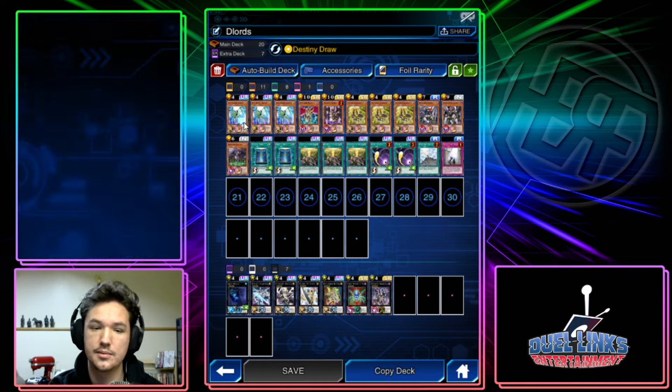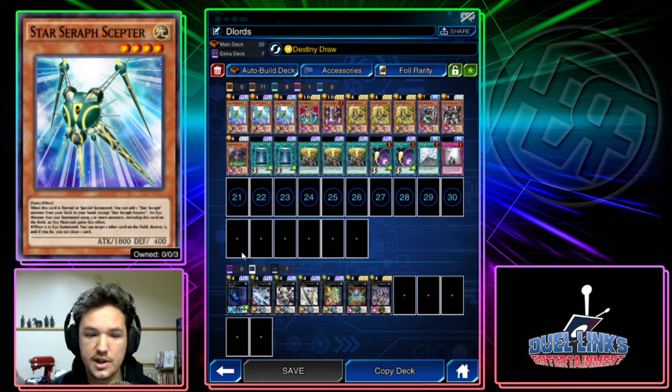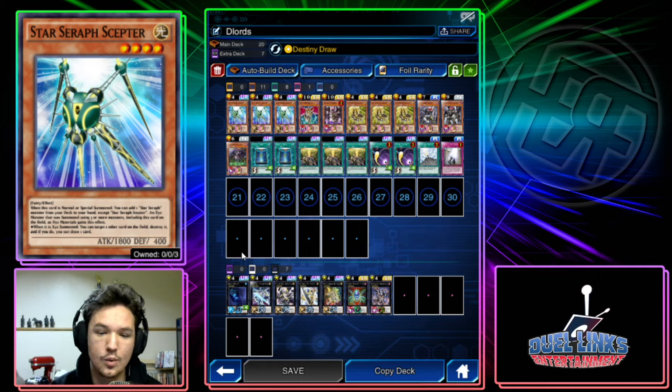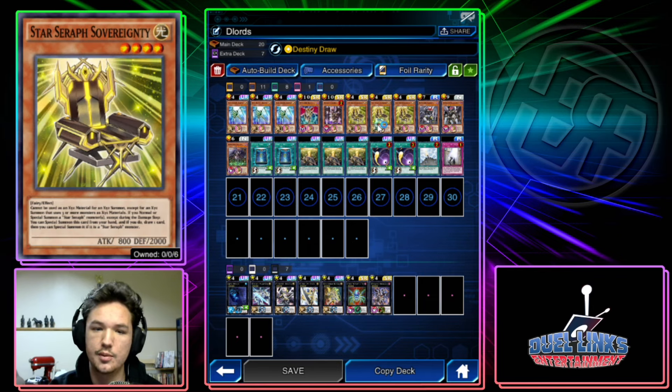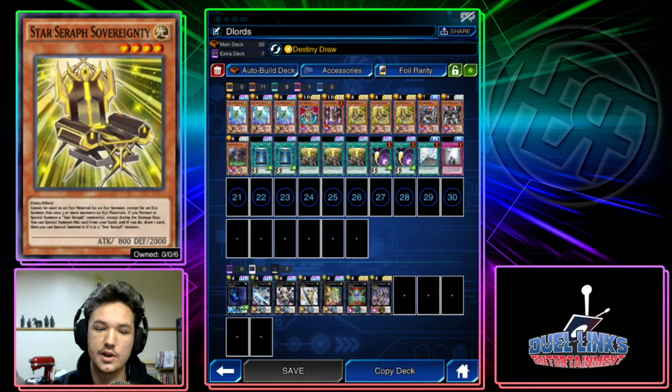Let's start with the Stick and Chair engine. The Scepter — when this card is normal or special summoned, you can add one Star Seraph monster from your deck to your hand except itself. An Xyz monster summoned using three or more monsters including this card as Xyz materials gains the effect: when it is Xyz summoned, you can target one other card on the field, destroy it, and if you do, draw one card. With both the Scepter and the Chair, you're only going to want to go into monsters that need three materials.